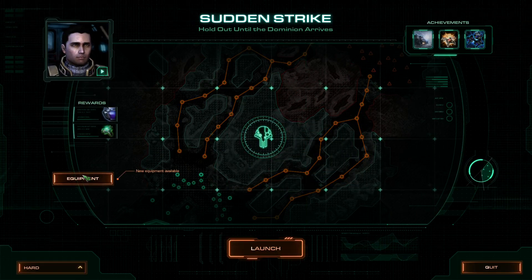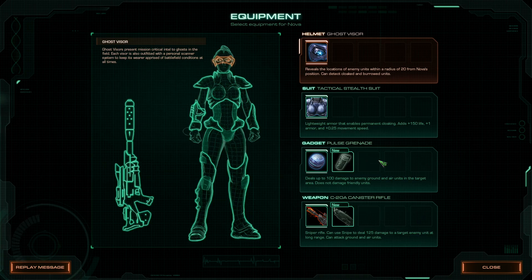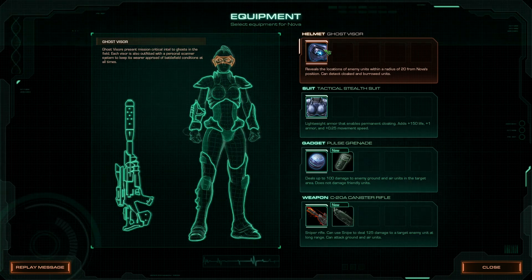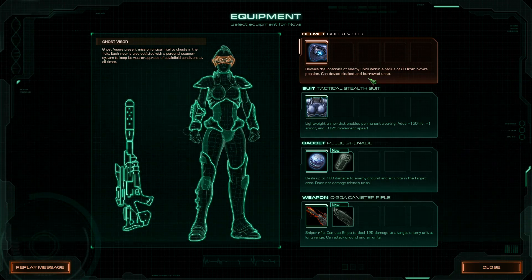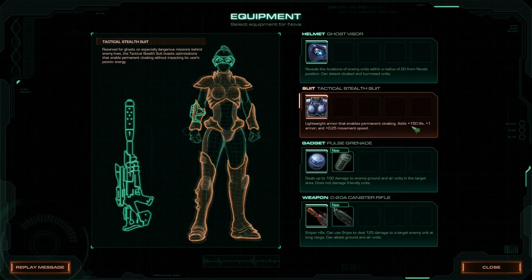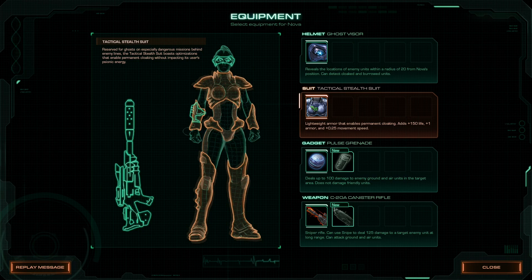Spider mine reaper — let's check out equipment. Helmet, suit, gadgets and weapons. Reveals the location of enemy units — cloaked and burrowed. Permanent cloaking. Adds life, armor, movement speed.